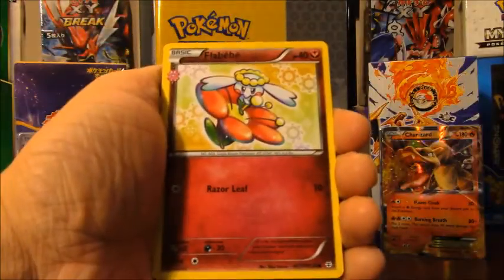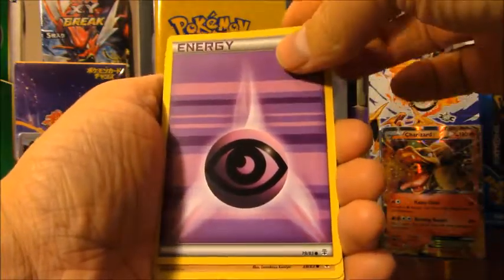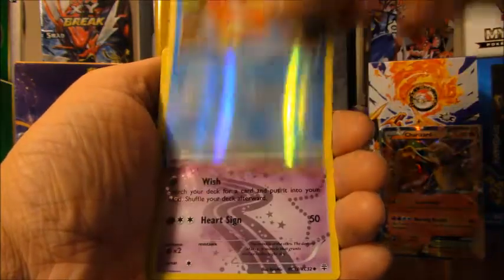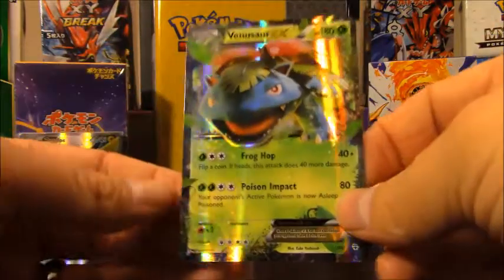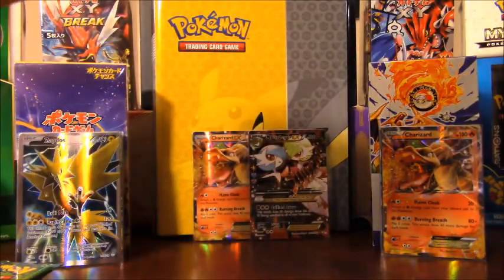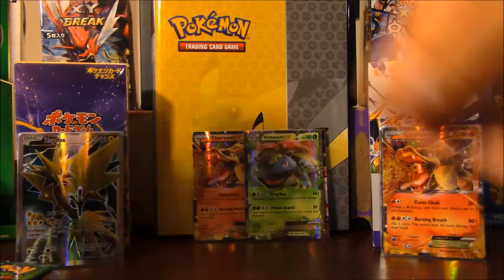Pack four: Cloyster, Haunter, Psychic type energy, Diglett, Pikachu — shout out to my cousin Maddy — Zubat, reverse holo Magikarp, Jirachi, and Venusaur EX. Fantastic! Now I just need Blastoise EX and I'll have pulled all three base set stage-three evolution EXs in part three of my opening.